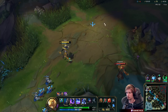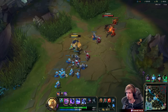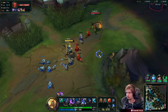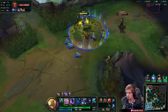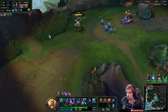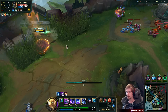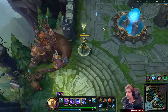The next wave we go back to base, get Sheen, and we will literally crush him - within about two minutes we will start winning the matchup. He will probably freeze the wave, but not smart enough: when I come back with Sheen the wave will shove towards me eventually. This guy is done.